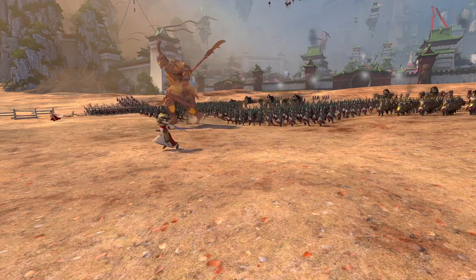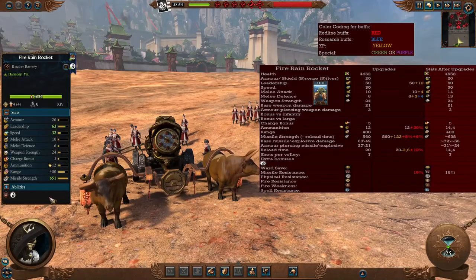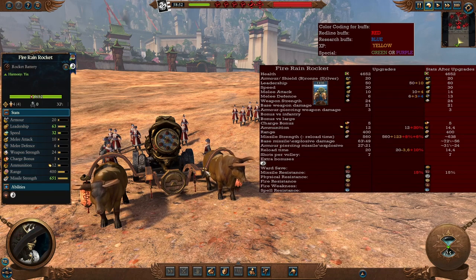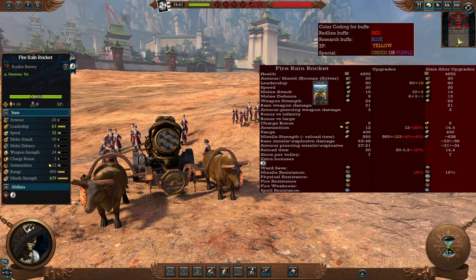I'll also speak about the lords and heroes and their abilities in campaign. As an example of what I'll showcase here, this is the Fire Rain Rocket before and after every upgrade in the game — research, XP, redline skills. This hopefully can showcase how the unit will become better, so you can make a better decision in terms of composition for the endgame.